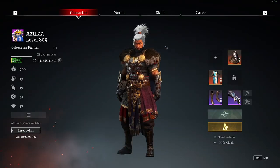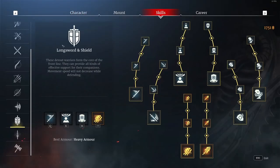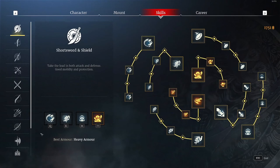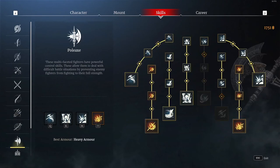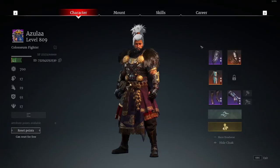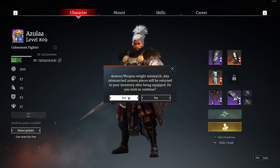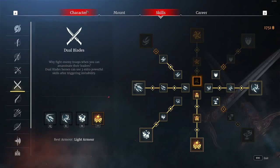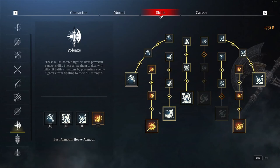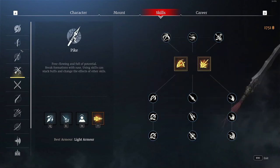Now I'm going to explain how armor works. It's a little confusing, so I'll make it as simple as possible. Click on skills, go to your class, and it will tell you which armor to use: if it says heavy armor, use heavy armor; if it says light armor, use light armor; if it says medium armor, use medium armor. With heavy armor you can only use certain weapons — for example, I can't use gold blades with heavy armor on. So if you want to switch classes, you'll need the different armor sets. There are three types: heavy, medium, and light.